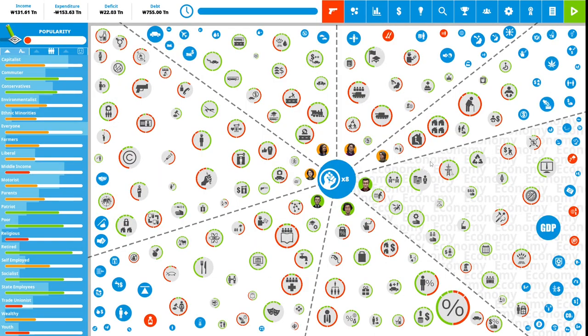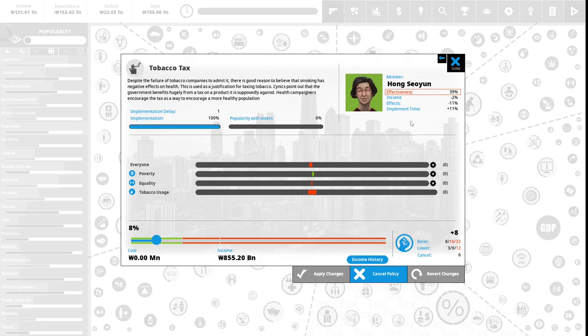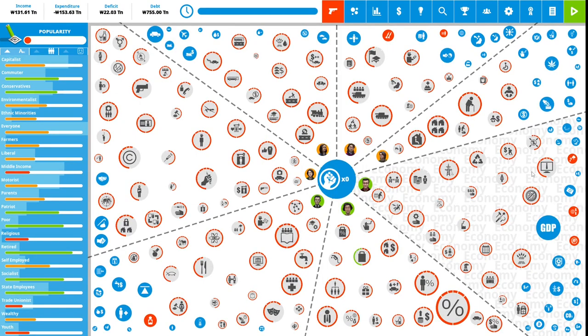Tobacco tax: despite tobacco companies' denials, smoking has negative health effects. This is used as justification for taxing tobacco — cynics note the government benefits financially while health campaigners encourage it to promote a healthier population. This is 0% popular with voters. However, we have a respiratory disease crisis in our country, so we invest 8 political capital to increase the tobacco tax to 15. We apply the changes, leaving us with zero political capital — ending our first turn as president of South Korea.